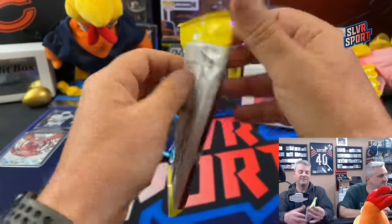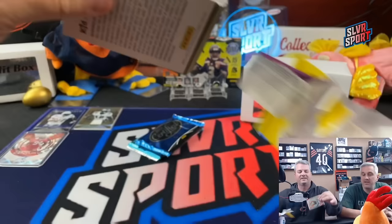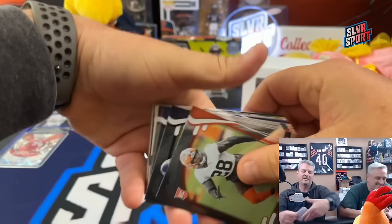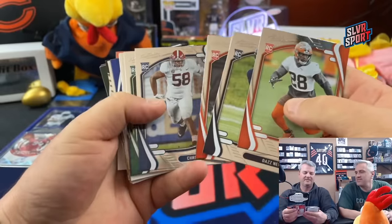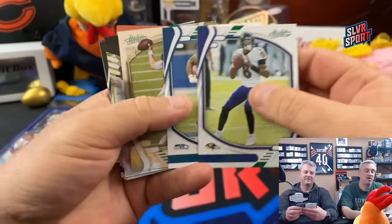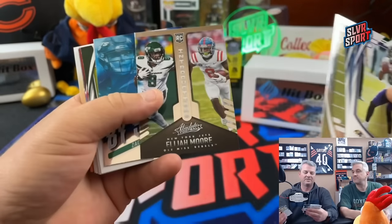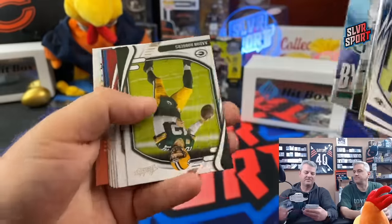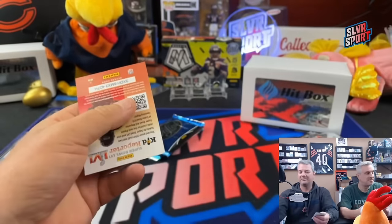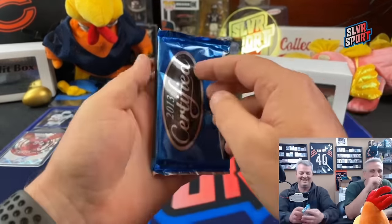Absolute - there's kaboom potential, they probably have kabooms too. Chris Carson, Ian Book on the green parallel from the Fat Packs, a semi-fahoko, Elijah Moore in his Ole Miss uni, Zach Wilson By Storm rookie, Aaron Rodgers, Herbert, Chris Carson, Baker Mayfield. 2013 Certified next.